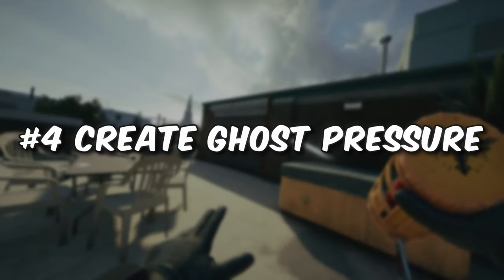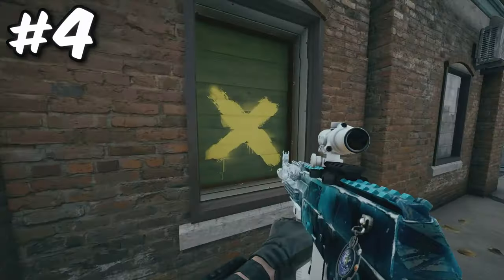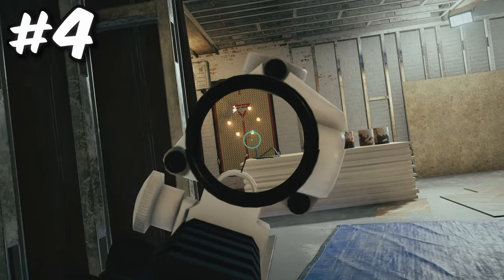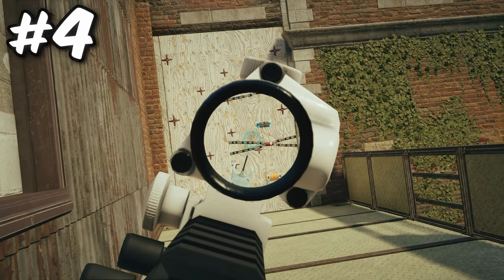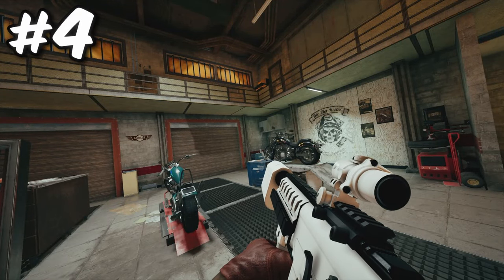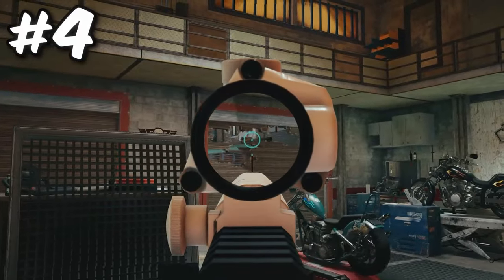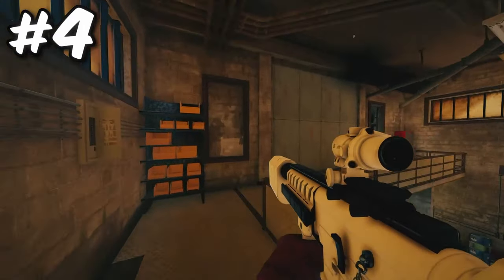The next tip is to create ghost pressure. For example, if you're pushing gym slash bedroom on Clubhouse, opening up the jacuzzi wall is a good play, but if you also open up all the windows outside of site and the con single wall, it makes defenders worry about much more. They aren't going to know if someone is outside the windows or pushing from con single wall, but they do have to worry about it. You can do the same on defense — if you're defending gym slash bedroom and open up a hole on garage, you can get an angle outside site windows and force attackers to worry about you peeking it, wasting their time. You can create ghost pressure on every single map and every single site, as long as it doesn't hurt the team.